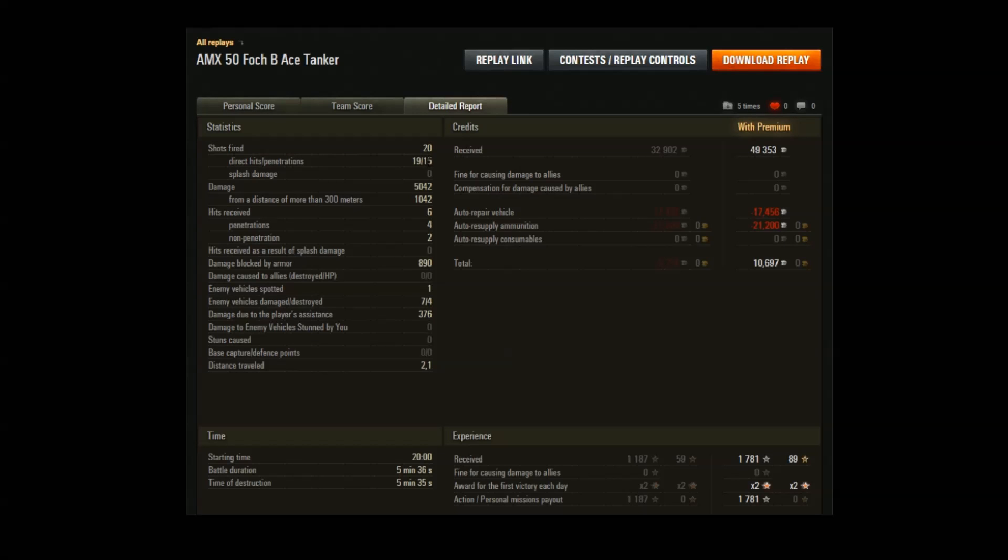We fired 20 shots, hit 19, and were very disappointed with only 15 pens. This is the one and only problem with the Foch B at tier 10 — the penetration is probably the worst of any tier 10 TD. We tended to bounce a lot more than I'd expect in other TDs, but it's got a very dangerous autoloader. Received six hits and pretty much all of them went through my viewport, penned and did damage. Only spotted one tank even though I was trying to play on the front line — 376 damage of assistance. On the tier 9 I actually did more damage and more assistance damage than I did in the tier 10, but they were both aces and back-to-back aces.